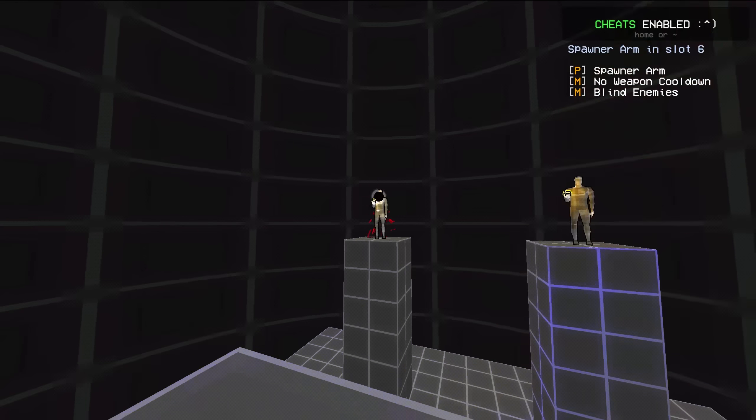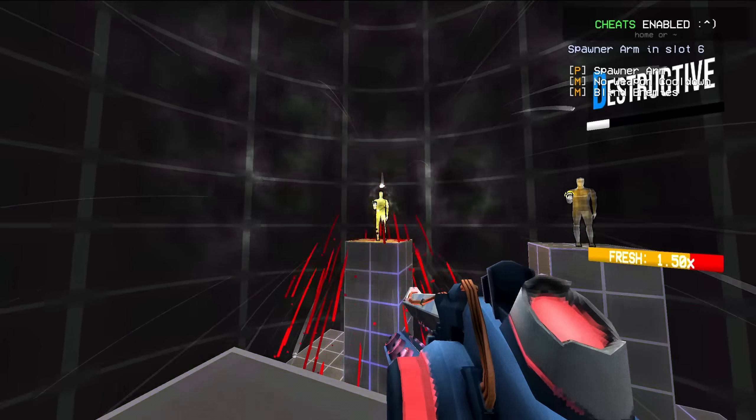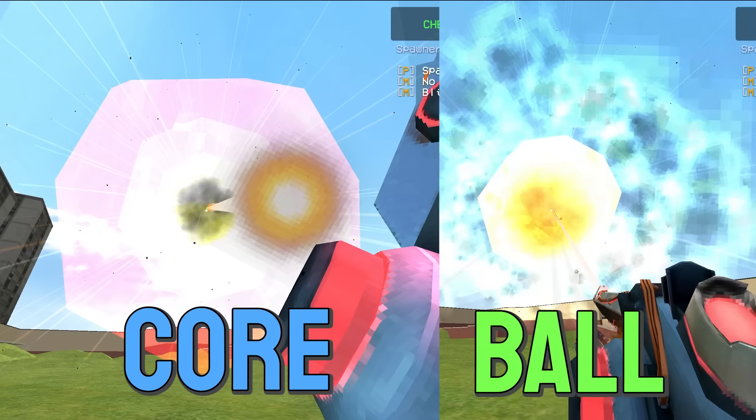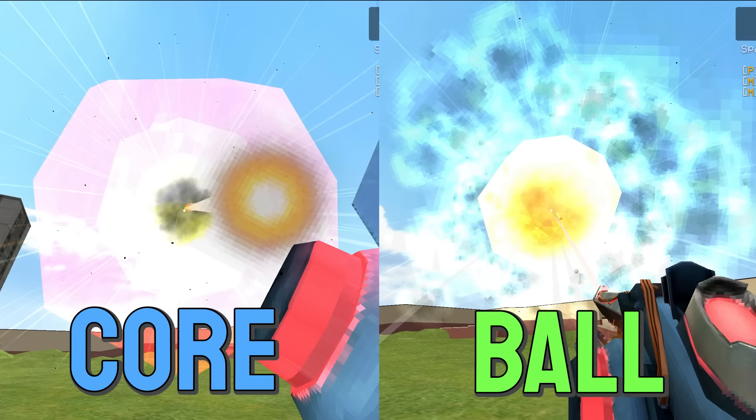Do not use the malicious rail because although it functions exactly like a core eject, there's one difference — it doesn't do a red explosion. So you're actually getting more damage from the blue rail.